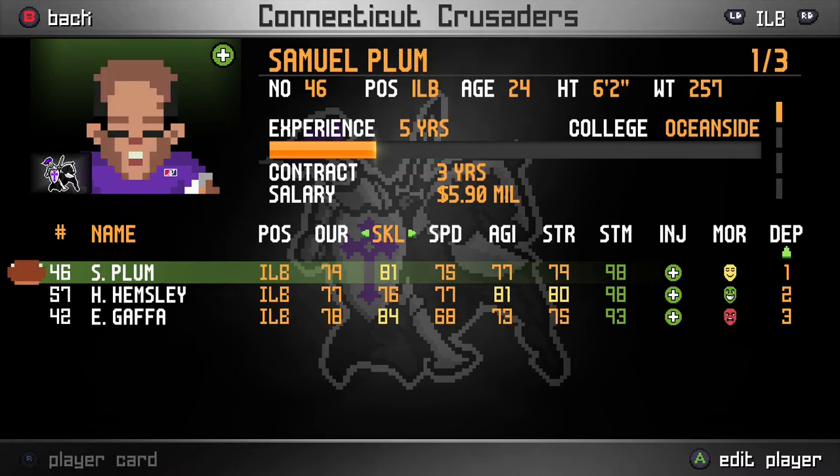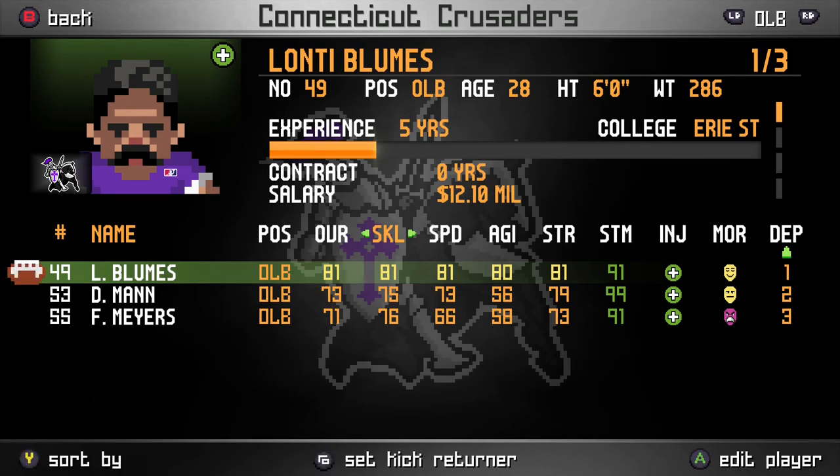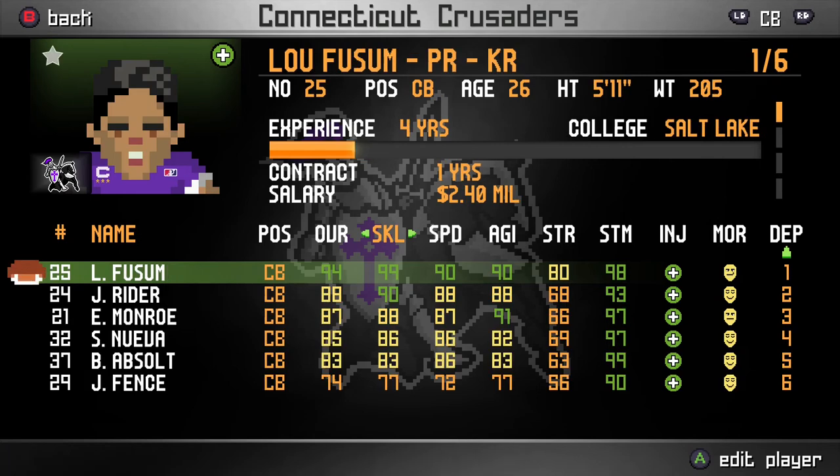Our linebackers are kind of where we fall short on defense. The starting inside linebacker is Samuel Plum — average all across the board, really nothing to report. I hope he can hold down passes over the middle, and since we'll be running a lot of man coverage, hopefully he can keep up with the halfbacks and fullbacks he gets paired with. The starting outside linebacker is Lonte Blooms — also average all around but just a little bit better than the inside linebackers. We might blitz him a lot more just because I like blitzing linebackers; it gives you the freedom to either drop back into pass coverage or burst through the line and get a tackle for loss.